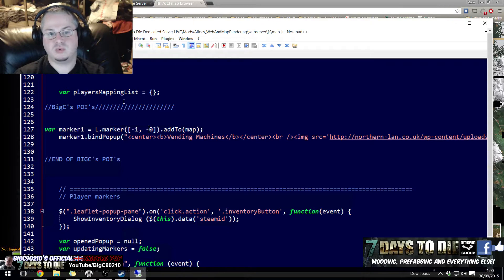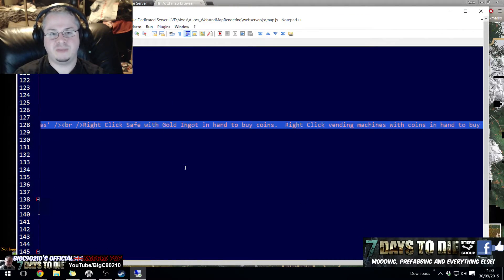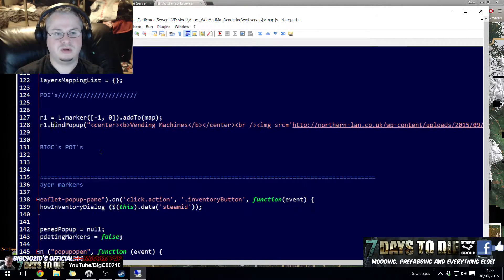The stuff inside the square brackets is relating to the location. Underneath that we have marker1.bindPopup — this is the same kind of thing as before: it's what happens when people click on it. I have a little chunk of HTML which I'm going to split so you can see what it looks like.